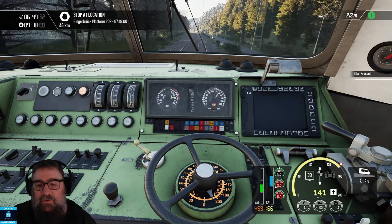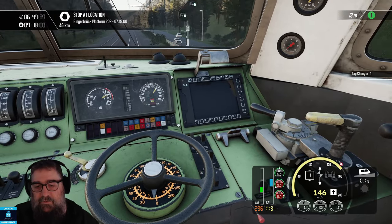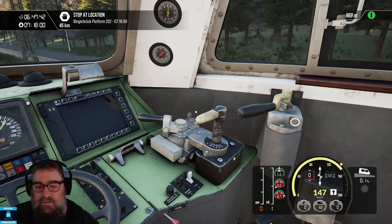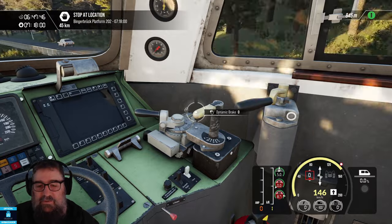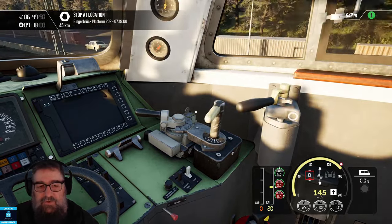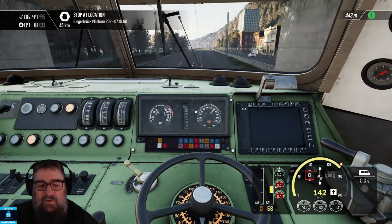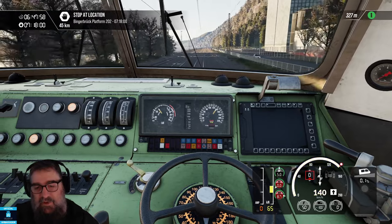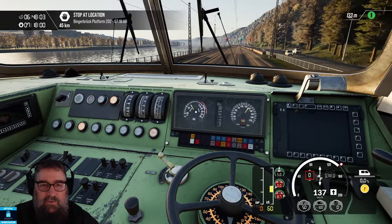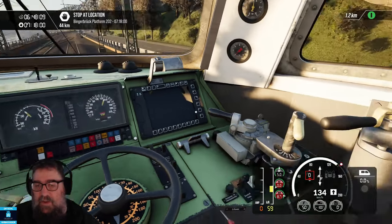Sifa again. The next thing I want to show you is the dynamic brake. We're still going downhill at this point, so I'll tap back down to zero and then use the dynamic brake handle. Put the dynamics to the first position, let them warm up, and then you can gradually bring them up. You'll see that they do actually start to slow you down — they're used for maintaining your speed. We're also starting to go uphill, which will also slow us down. You'll notice over here we're in the Bremsen side — the go slow side. So that's the dynamic brake — I'll just pop that off.